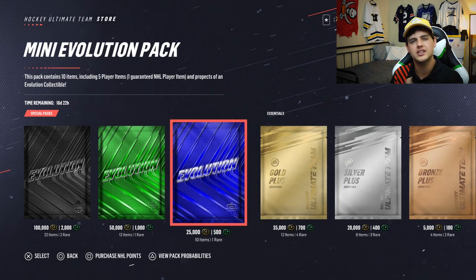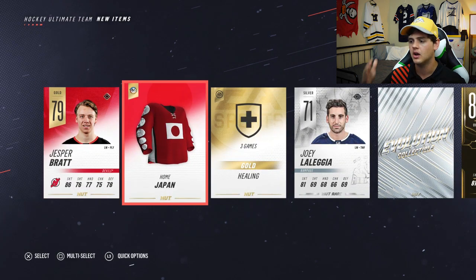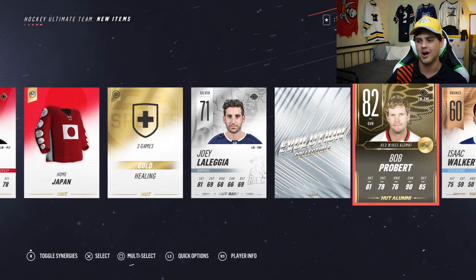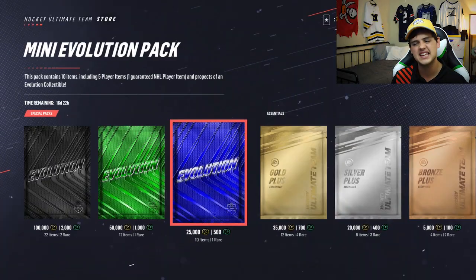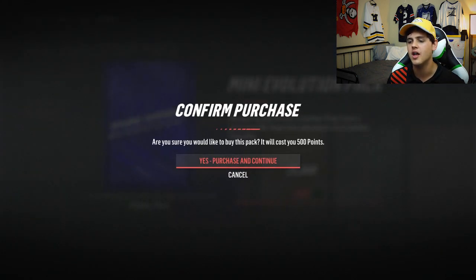Let's slow things down a bit more — mini evolution pack. We're gonna open up a couple of these, 25,000 coins for 500 points. I see an evolution collectible — Rob Probert, not bad for a small one. I'll open up another one because it was so good. The second these packs give me a bad pack, I'm gonna move on to the next one.